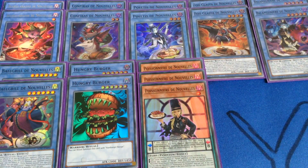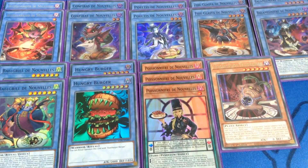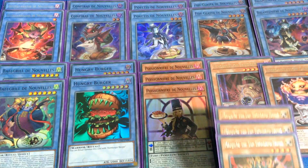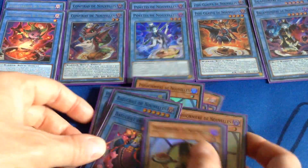And if this card is tributed and added to the extra deck face up, I can place it in the pendulum zone. And then of course some staples for pretty much any ritual deck: one copy of Talismandra, one copy of Candle, and of course the absolute must for any ritual deck — three copies of Manju. And yeah, after almost ten minutes, that's it for the monsters. On with the spells.